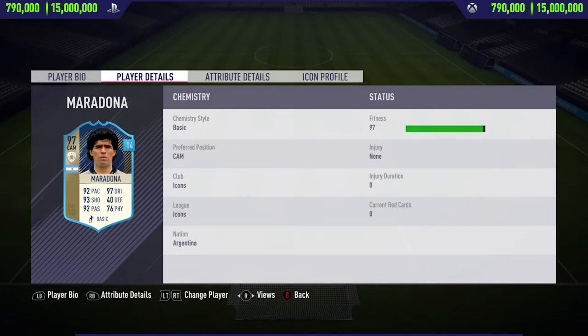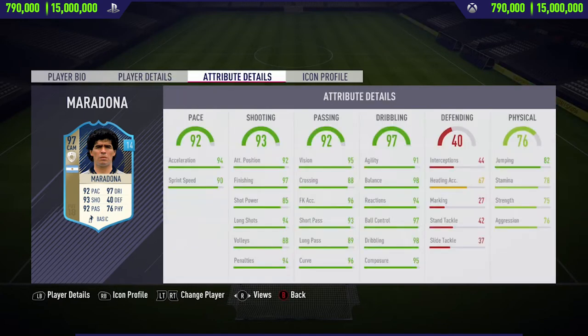If you need to go and pick this card up and try him out for yourself, you will have to pay anywhere between 790,000 to 1.5 million coins on both Xbox One and PlayStation 4. Looking at some of his in-game stats, he's got 90 for acceleration and 93 sprint speed, along with dark greens in the passing, shooting, and dribbling category.